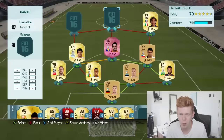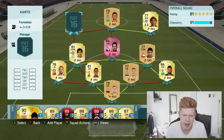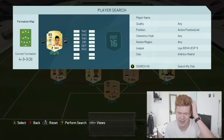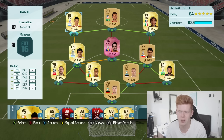For the striker spot we have got another Atletico Madrid player, and that is Baptistao. And then on the left wing, we have got another Atletico Madrid player, and that is Gaitan. This team does actually look pretty cool — it's something a little bit different. I know there's quite a few club links, but I really do think this is a cheap and fun team that you guys can go ahead and build.